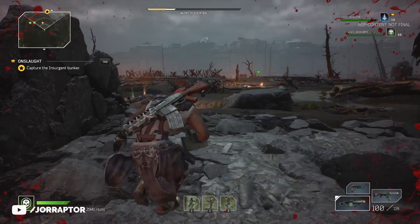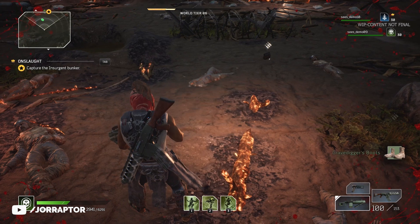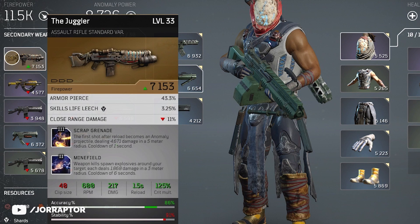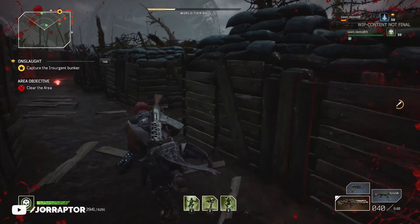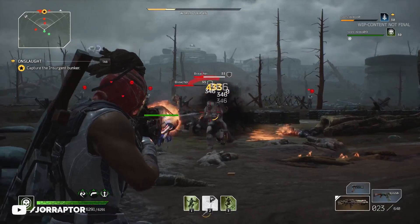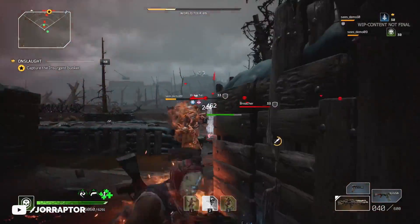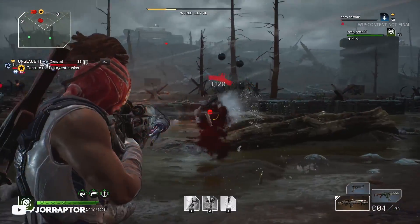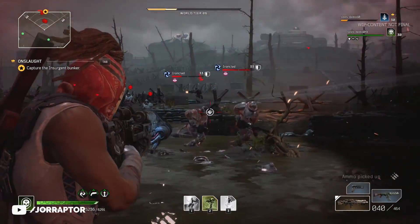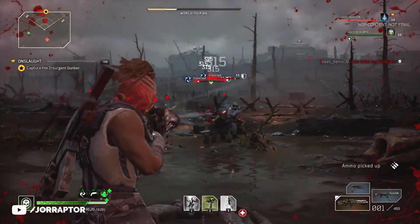The best loot drop we found was the Juggler Assault Rifle with an insane increase to firepower compared to the other weapons we already had. It has special perks like the Scrap Grenade, that makes the first shot after reloading a powerful one dealing extra damage to the target and enemies around it. Killing enemies with this weapon also spawns explosives around the target for additional damage, with a 6-second cooldown.